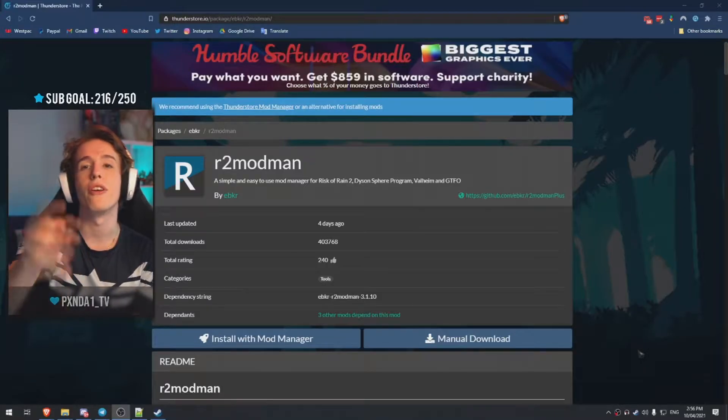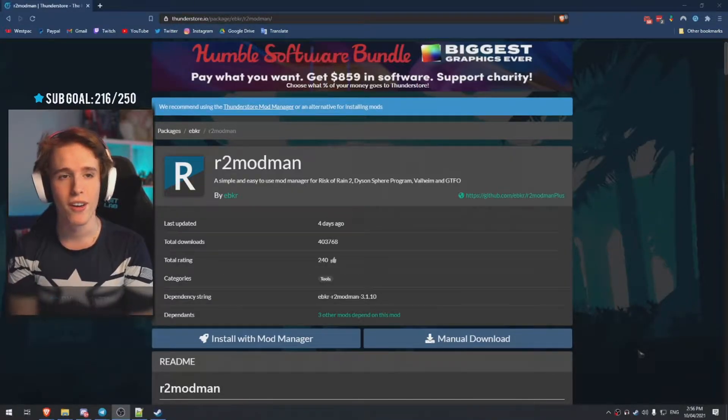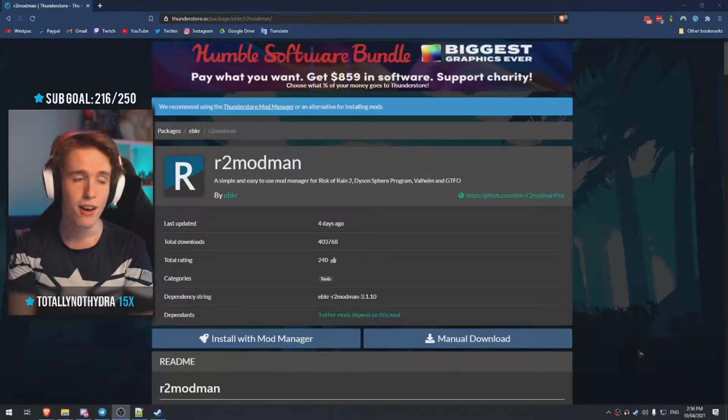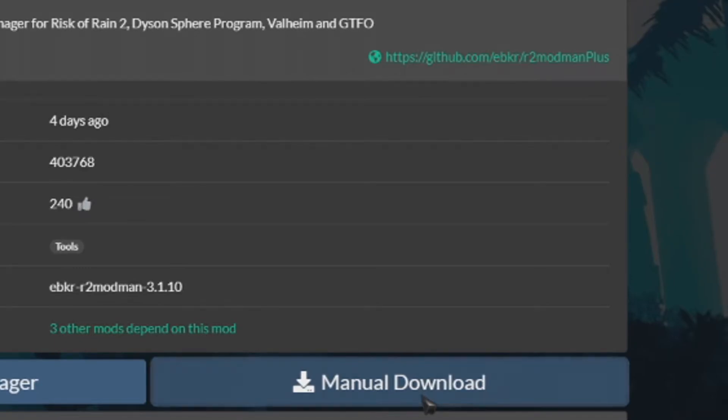The first thing you all have to do is download the R2 Mod Man mod loader — try saying that three times fast — from their official website. I will leave a link to it in the description. Just hit that manual download button and let it do its thing.